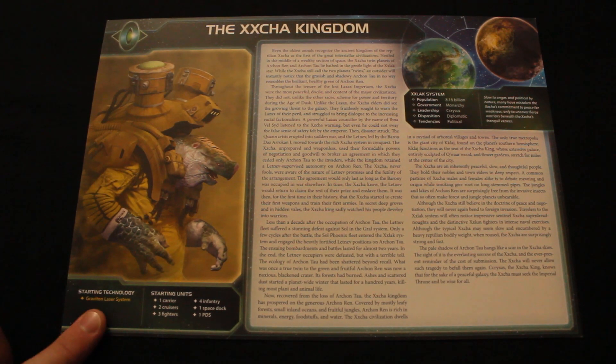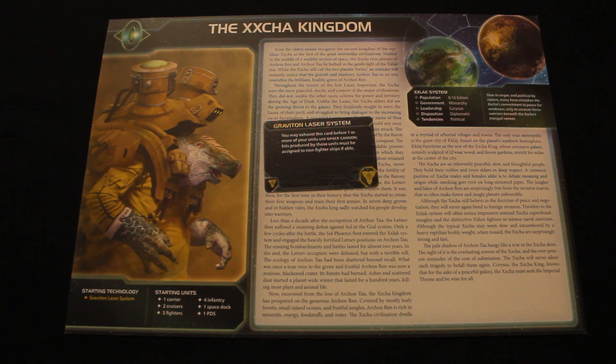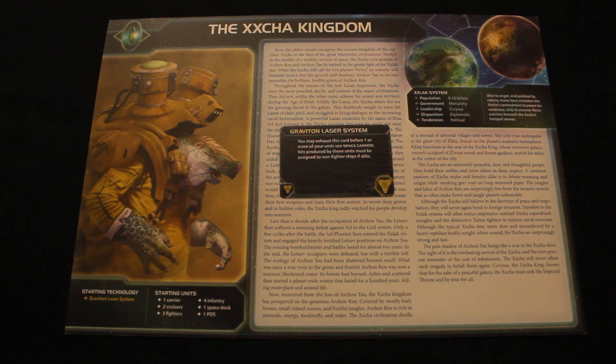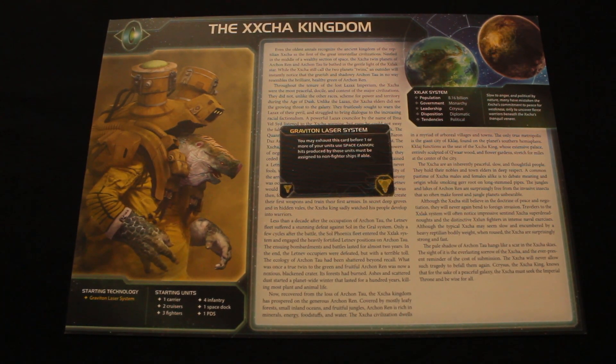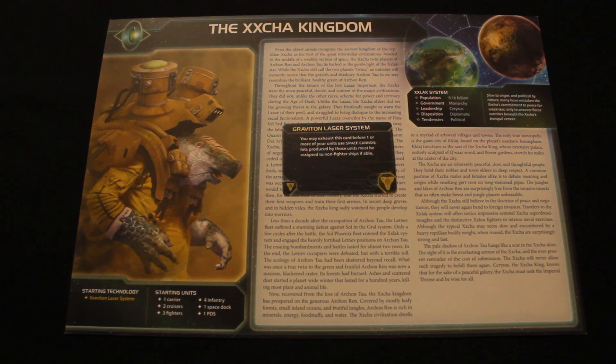Your starting technology is Graviton Laser System. This is a yellow technology and it reads: you may exhaust this card before one or more of your units use Space Cannon. Hits produced by those units must be assigned to non-fighter ships if able. This tech plays into the turtle strategy of defending against opponents who attack your systems. If you've got a PDS — the unit that uses Space Cannon — they'll have to soak up the damage with their most powerful ships rather than fighters.